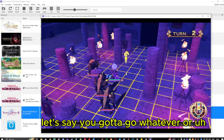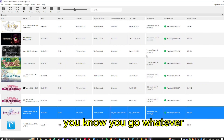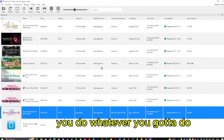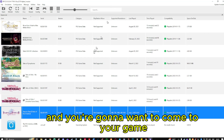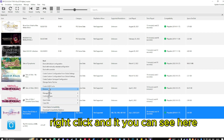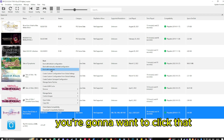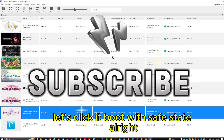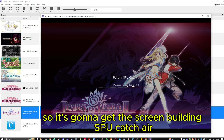Now you're wondering how to load the save state. Let's say you have to leave or you come back to the game later. You close it, do whatever you need to do, and when you come back you open it up, go to your game, select it — it'll highlight blue — right-click, and you'll see the option that says 'Boot with save state.' Click that.